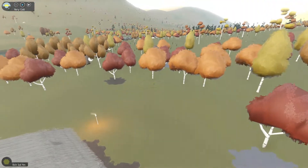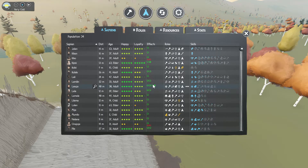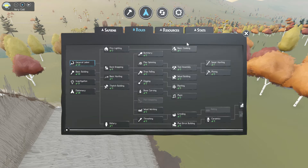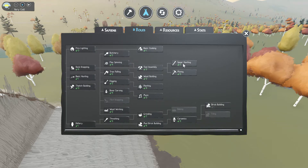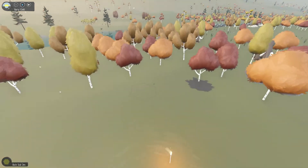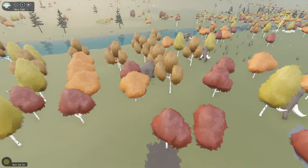Once you have both of them, you have to assign a person roles. Press F2, go to Roles, and you'll see spear hunting. I have seven people assigned to spear hunting — five of them have already developed the skill and two of them are still learning. Then you select the mammoth that you want to kill.